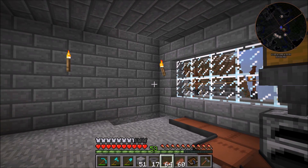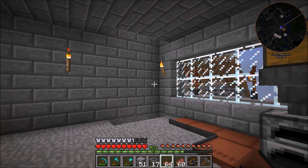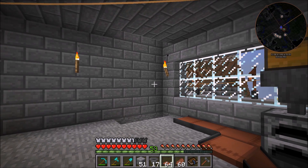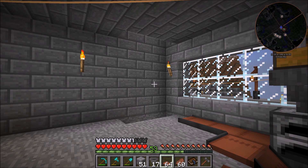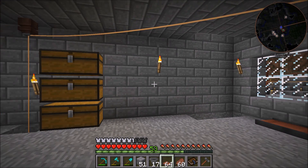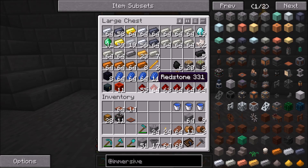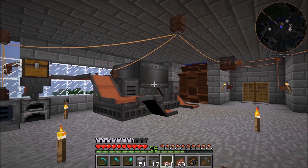It used to be located in this corner but now it is located in my inventory because I disassembled it off camera — mainly because I could do it really quickly. It pretty much consisted of one item router and maybe like 10 conveyor belts. It only had two different outputs: one for building blocks like stone and glass, and the other for any ingots we would get after using the crusher.